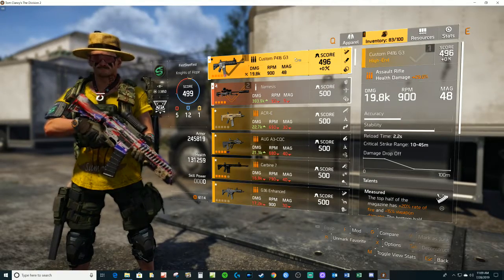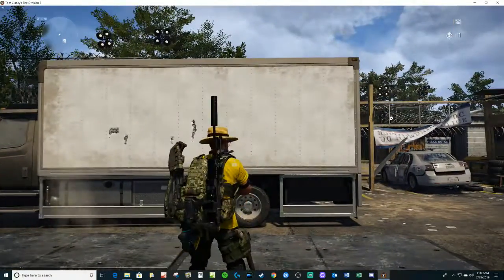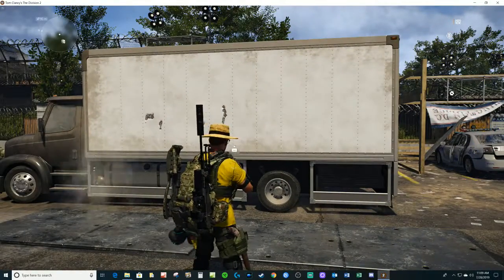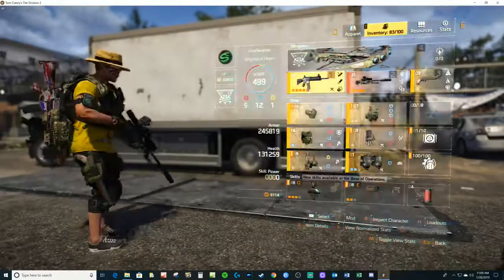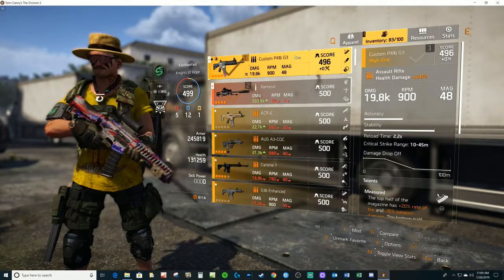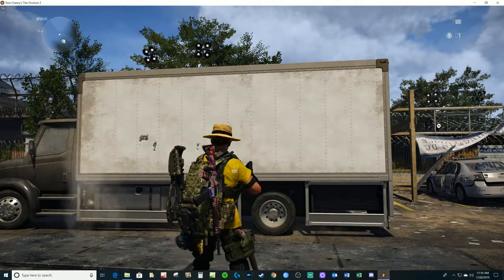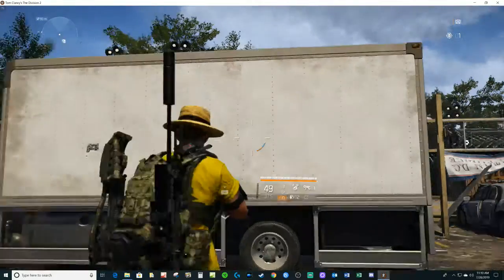Okay, here we're back where we started — the lower stat. So I have the lower damage stat. Let's see what happens if I don't fire the weapon and I just switch to the secondary weapon. Checking the stats on the P416 — still showing the lower damage stat. So I didn't fire the weapon. The other two times I did fire the weapon, then switched to the secondary weapon, and that changes it.